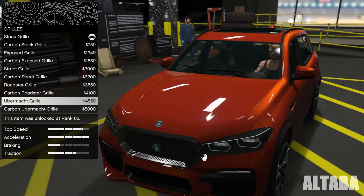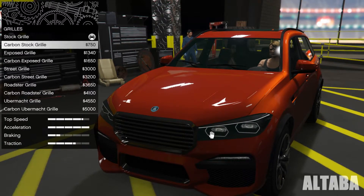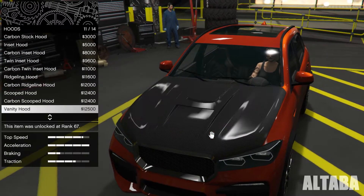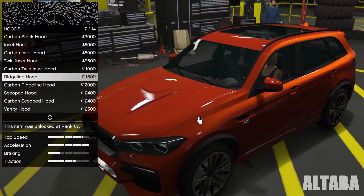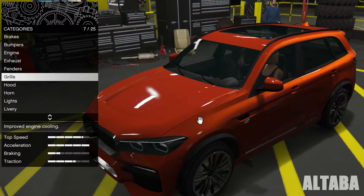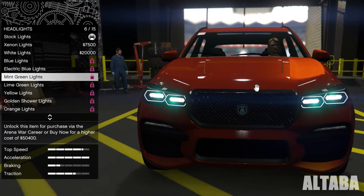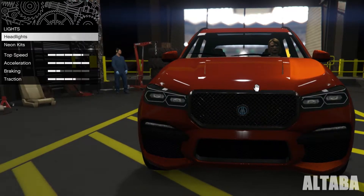Not good, not good. I don't like exposed. This is good, yeah, good. I will use inside hood grill. Oh yeah, this is good. Lights — hit lights. It will be orange or golden. I will use golden neon layout.